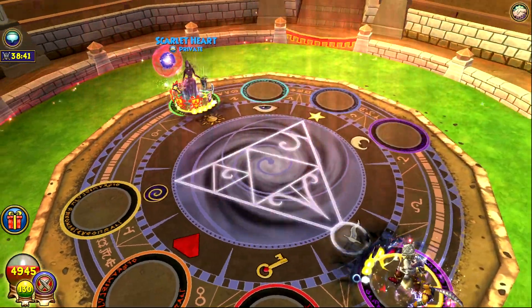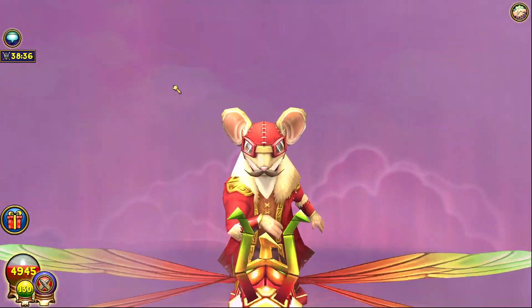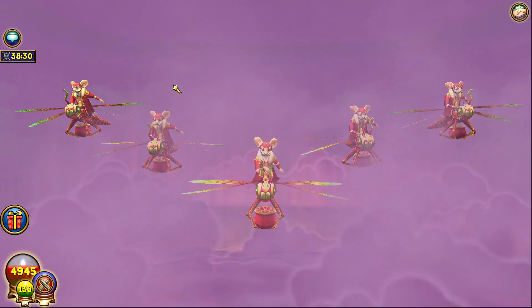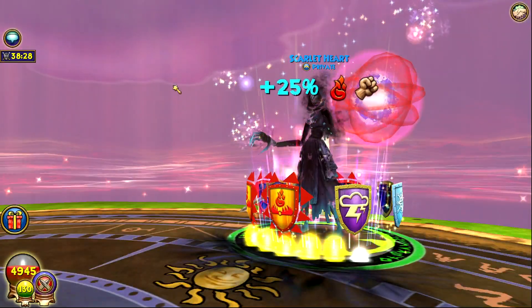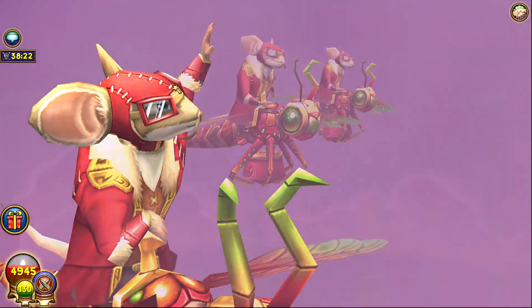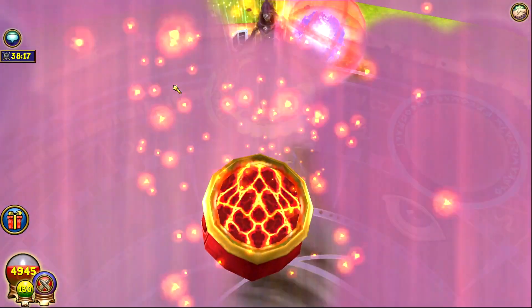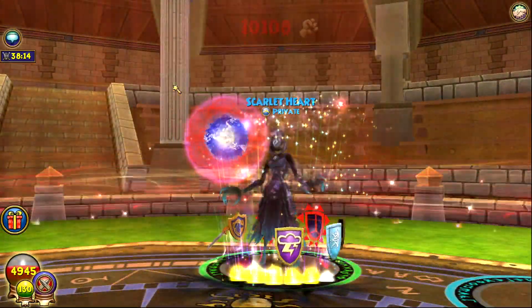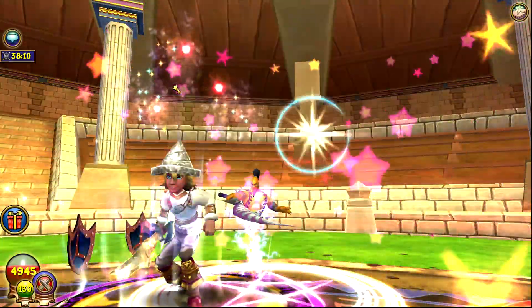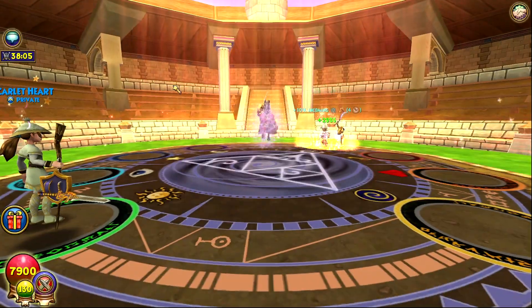I don't have single stuns in because I don't know — I'm low rank so people probably don't stun block that much anyway. I'm pretty sure this just kills even without a crit — it's triple trapped. We crit anyway, this should just kill straight up. It's not damage enchanted but it has a pierce enchant, so she can't have that much resist. 10k — I feel like that killed even without the crit.